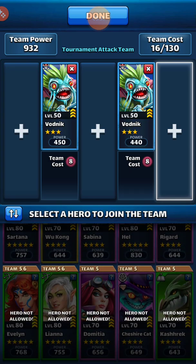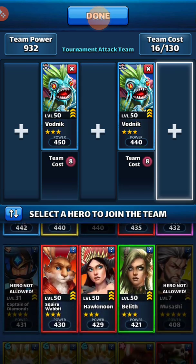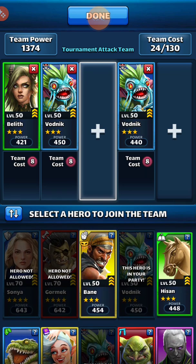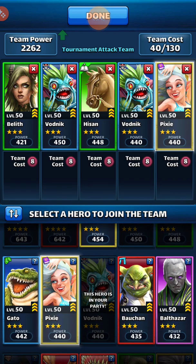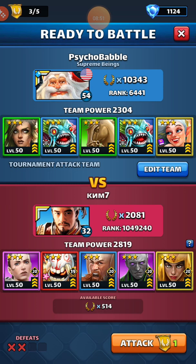Let's go back with Elise, Hassan, maybe Pixie this time. I like that two-healer combo I ran last attack - that was nice. There's no green here, let's try this.